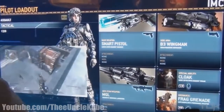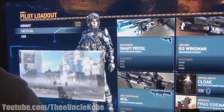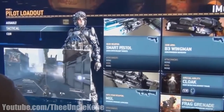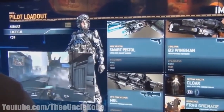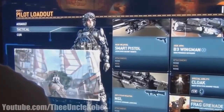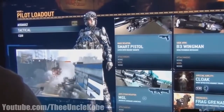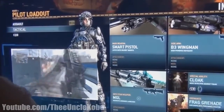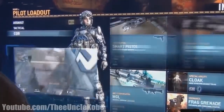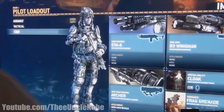Next we have the tactical loadout, which comes with the smart pistol as well as a B3 Wingman revolver. The smart pistol is actually really interesting because it locks on to multiple opponents and then rapidly fires all the bullets at them — sort of like an aimbot kind of thing, you don't really have to aim, just lock on. It also comes equipped with the MGL, or magnetic grenade launcher. Because it is magnetic, it is really effective against enemy Titans — these ones will actually stick to the Titan, which is pretty cool.